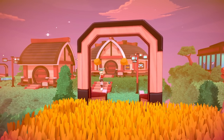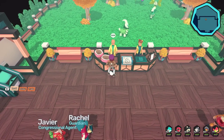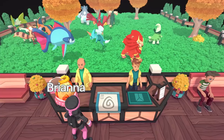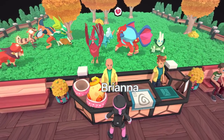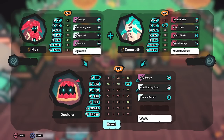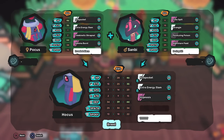Sometimes finding the perfect addition to your squad isn't a matter of luck — it's a matter of science. The science of Temtem breeding. Through breeding, newborn Temtem can inherit different aspects from their parents, such as techniques, traits, and single values.